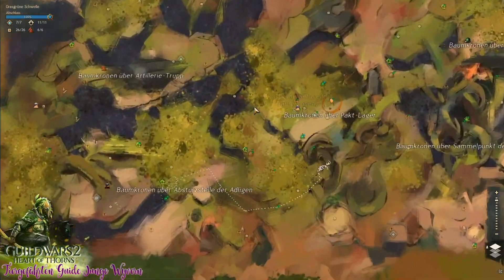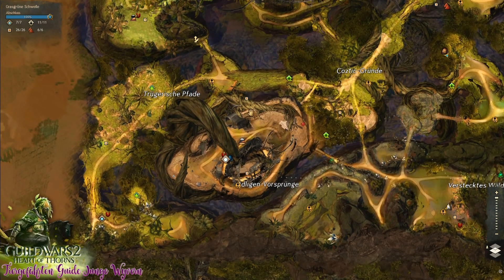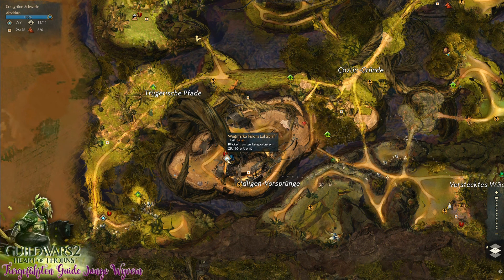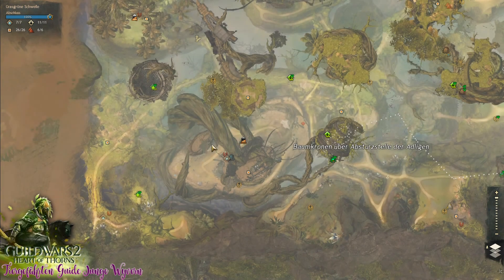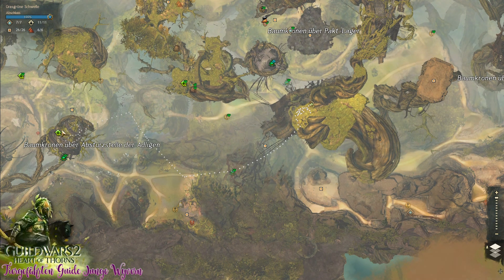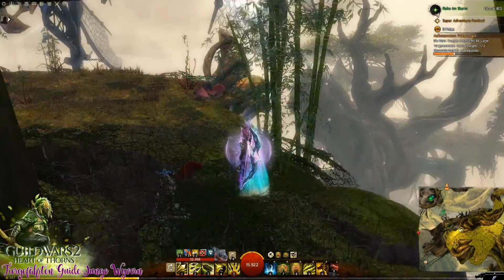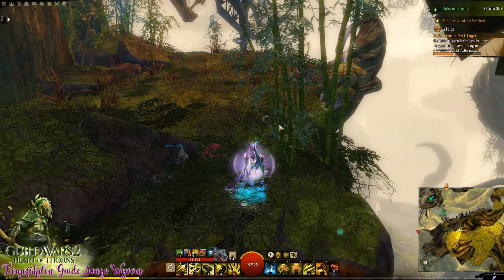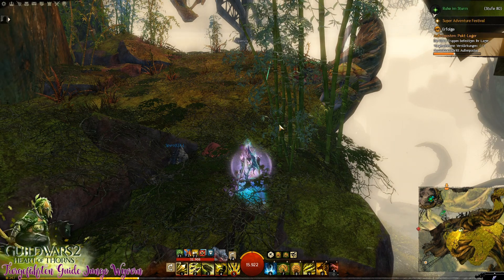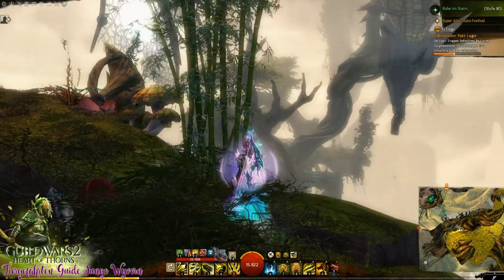Ich zeige es nochmal als Übersicht auf der Karte. Wir sind jetzt hier in einer Baumkrone. Wir müssen im Prinzip ins linke untere Eck der Karte – Adelige Vorsprünge. Fahrens Luftschiff als Wegmarke nutzen, nach oben gehen, den Weg mit den Aufwinden nehmen wie ich es gemacht habe. Von dem metallernen Überbleibsel eines Luftschiffs geht es über die Aufwinde rüber, wo ich mich jetzt befinde – und hier sind die Feuerwyvern, die zu zähmen sind. Die sind unabhängig von irgendeinem Event oder dem Meta-Event der Karte – dort könnt ihr immer hinkommen. Es ist halt nur die Frage, ob es tagsüber oder nachts ist.